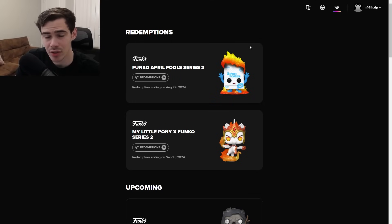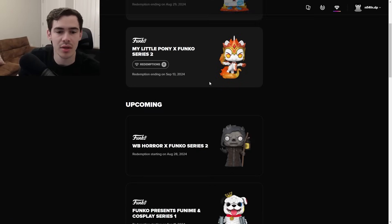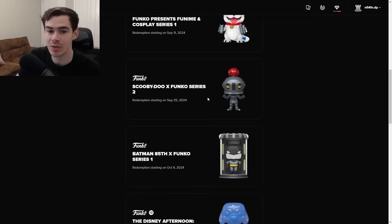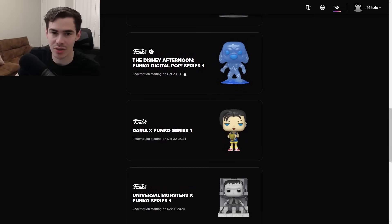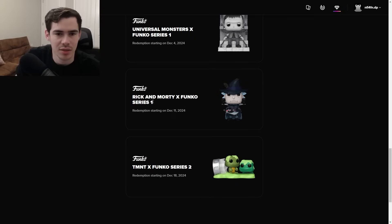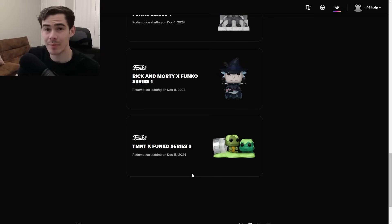If you click this little diamond here, it'll take you to the Redemptions page, where it shows you some that are ending soon, then upcoming ones — August 28th, September 11th which is the Funko Man cosplay, Scooby-Doo, Batman, Disney Afternoon, Daria. It shows you all the dates, and when you have the card in your inventory, it will send out the token to you automatically for you to redeem. Then we have Rick and Morty, and then TMNT Series, where the Redemption will start on December 18th.